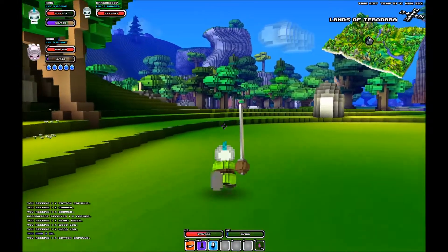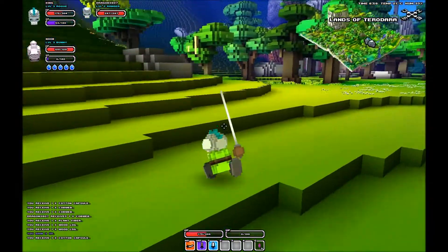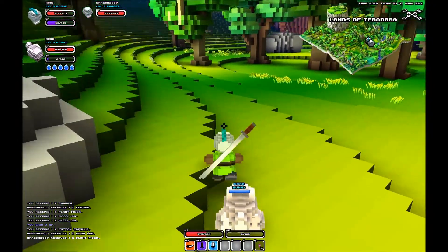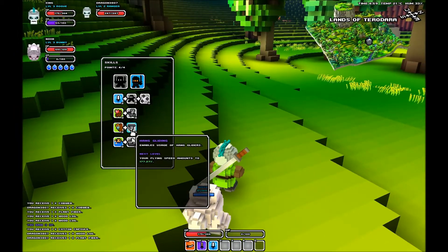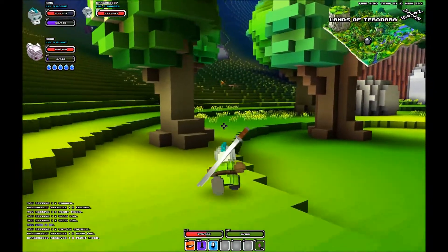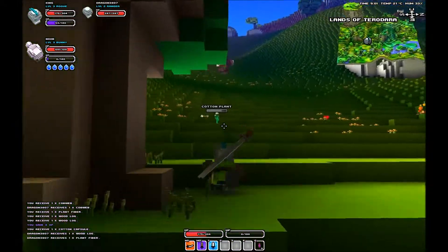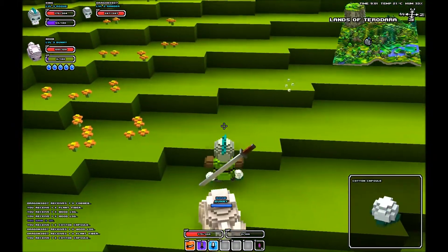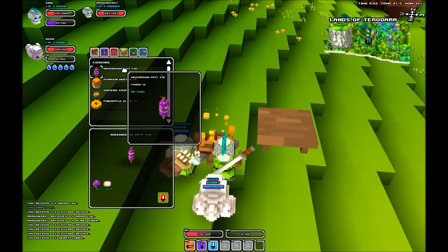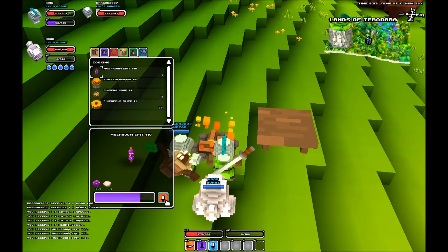Just keep going this way. Man, that mountain up there is crazy — that would have been cool to hang glide off of. Oh yeah, that's what I'm trying to get to. I put two points in climbing. You need to put five into climbing and then one into hang gliding. Cotton — I need that. Do I have anything to cook? Once you get to level three, I think, you can make a mushroom spit.